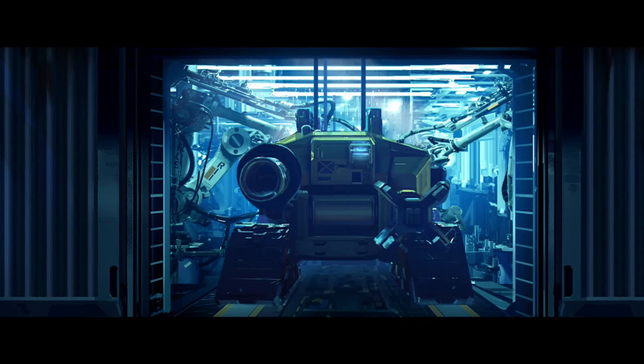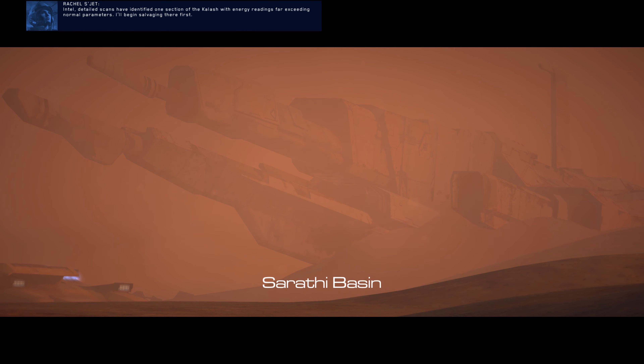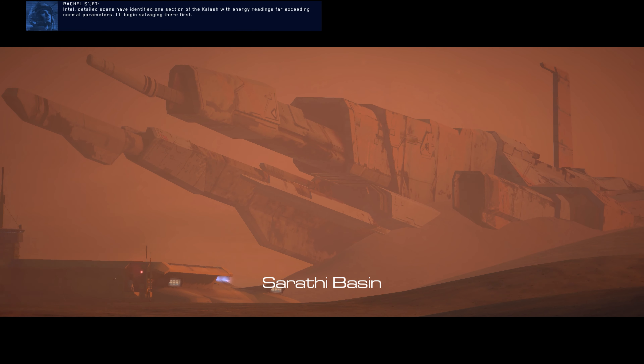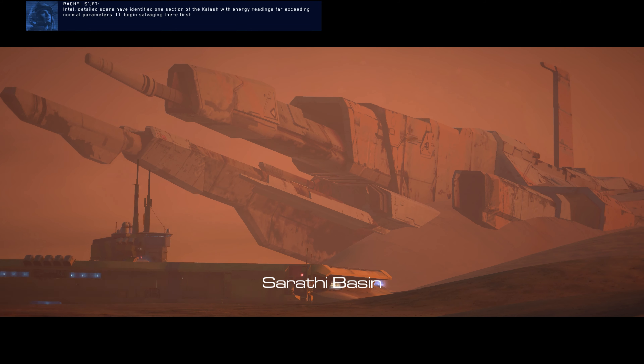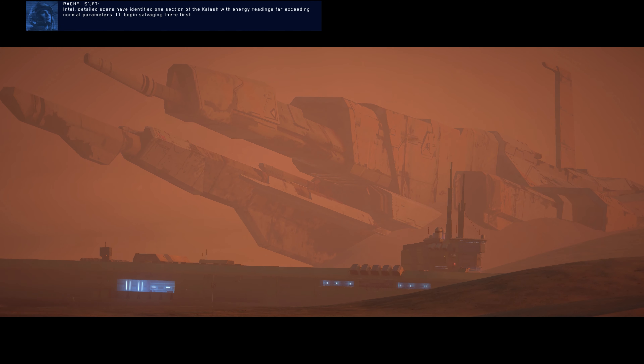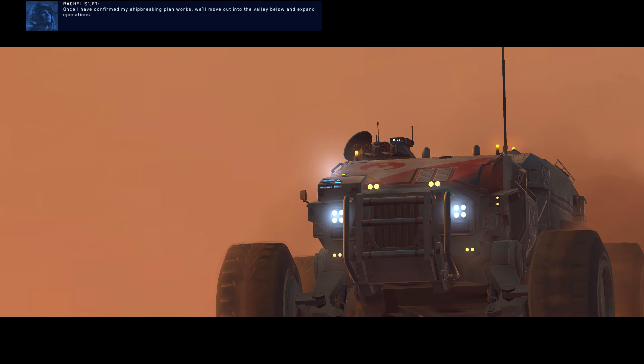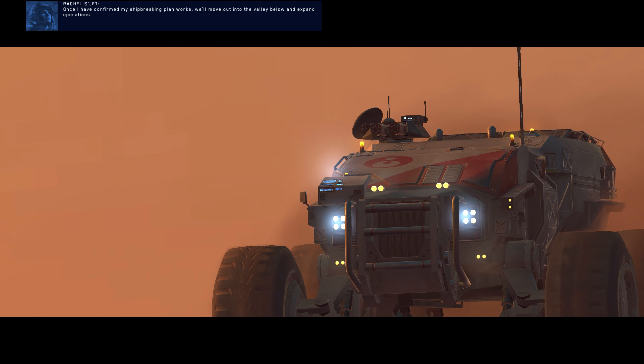But why did it crash here? What happened? Many questions remain unanswered. We know that the satellite data we collected identified hundreds of similar sites scattered throughout the Great Bandit Desert. Each one of these could be a wreck just like the Kalash. It is safe to assume that Galseon had been exploiting these resources for years. Now it's our turn.